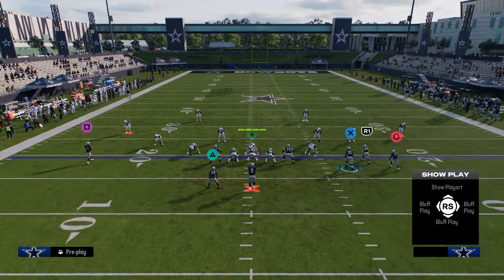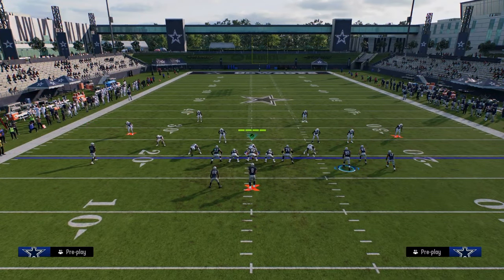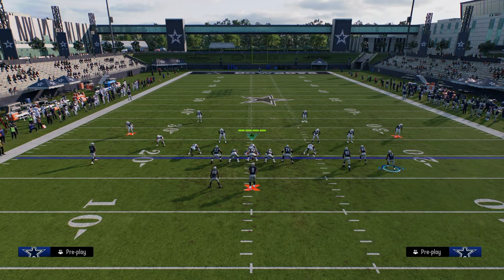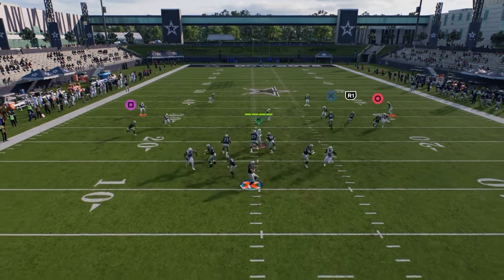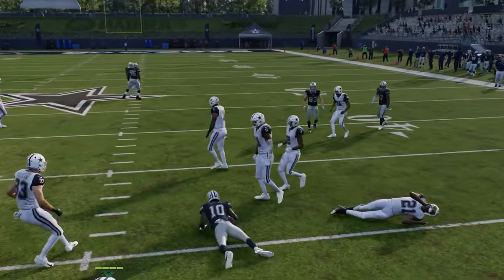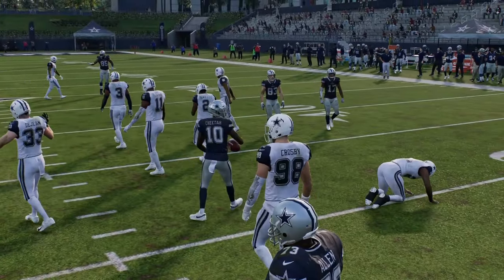So what we're able to do on the backside is a couple of different things. One option is to not have a clear-out streak if you're anticipating a switch stick, and just run a combo. The reason this is really good is because if they switch stick, you're going to be able to consistently throw this drag route underneath. And if they're shading underneath, you can throw the post route over the middle of the field.